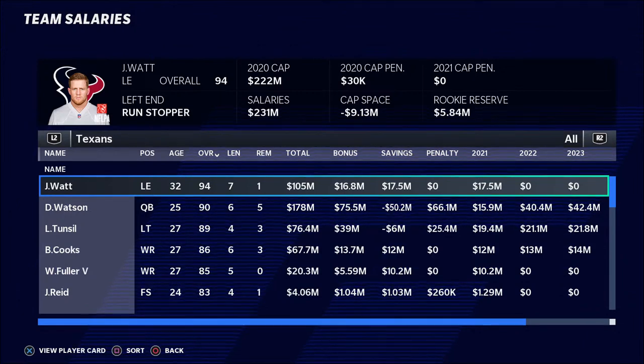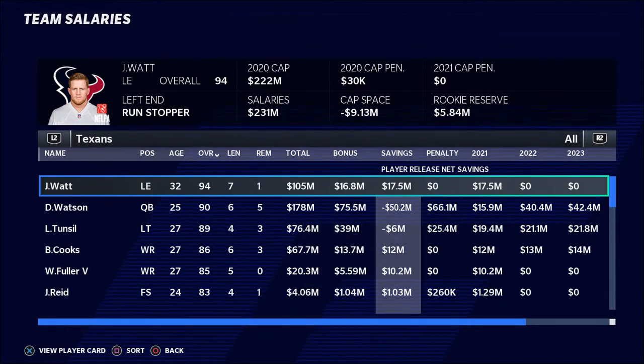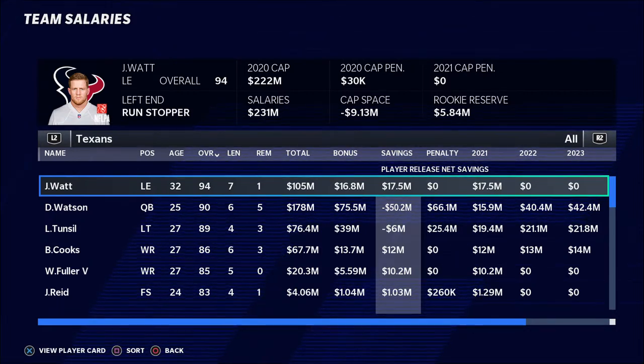This is just going to be covering the basics, so we're not really going to talk about future years or anything like that. We're going to talk about right here, right now — how can I cut salary cap space to get my team into a position where I can sign players, trade players, make moves, and do all the various different things I want to do to actually make this a functioning franchise? These are the things that teams have to do in the real life NFL.